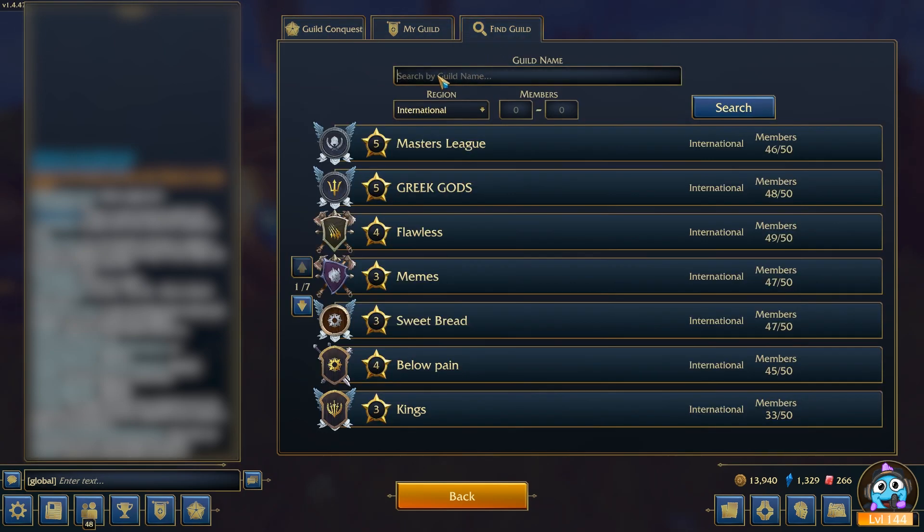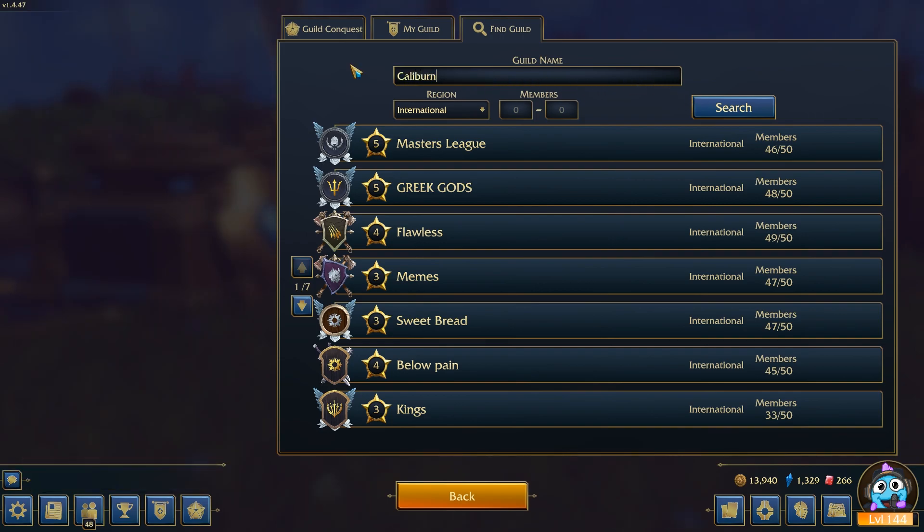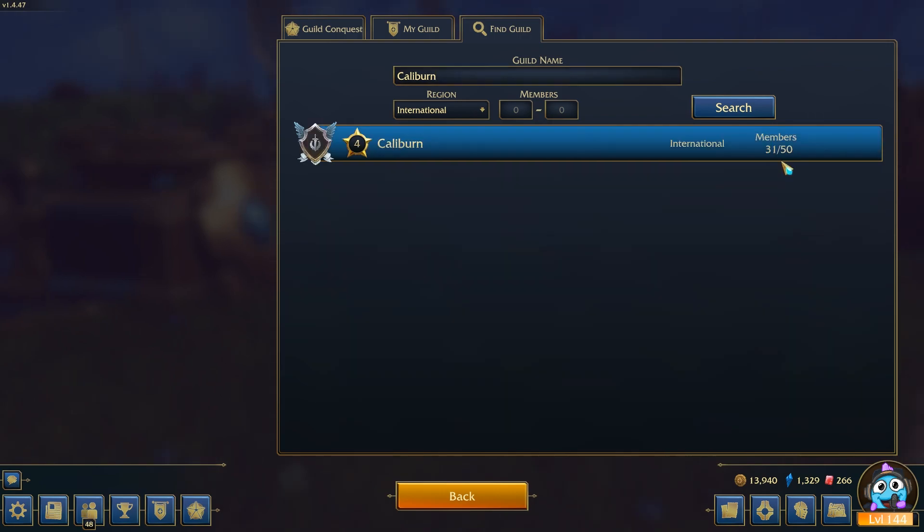Click on Find Guild, type in the search bar which guild you want to join and click Search. For example, you can type in Caliban, which is a sister guild of ours. There are only a few spots left for this guild, so quickly join the Discord and type in the general chat saying you want to join a guild and we'll try and work it out. If not, we'll get another guild up and running for you.